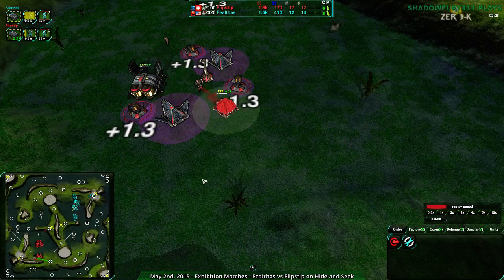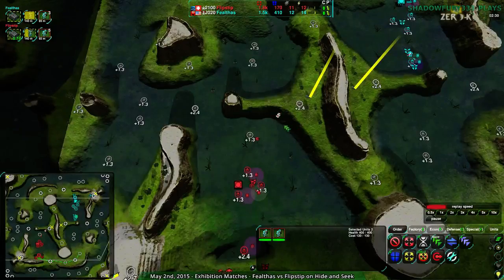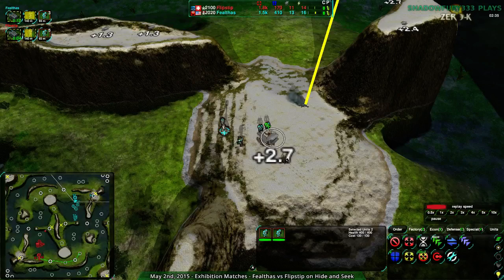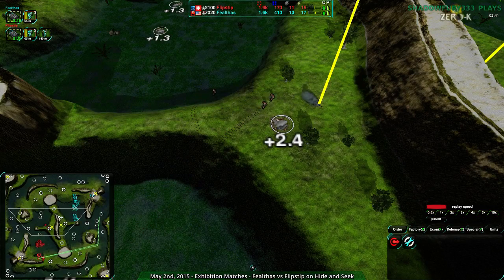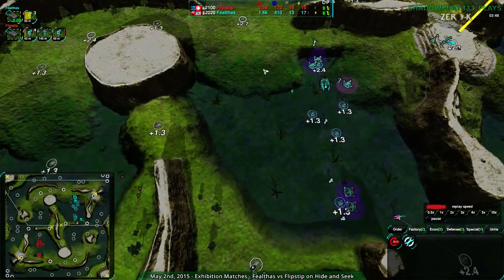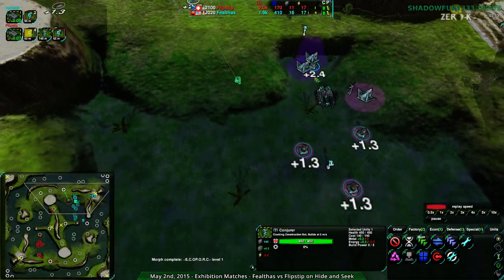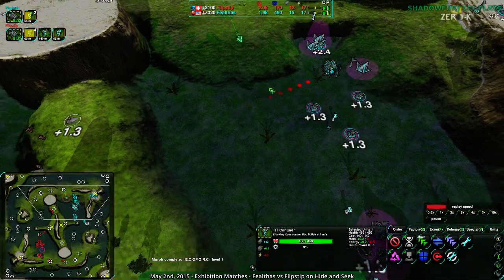Flipstep might have enough glaives — yeah, they have about three, so they could mess with it if they chose. They wouldn't really do much though — they might kill the glaives but they wouldn't kill the Metal Extractor before the Lotus killed them. Flipstep isn't aware of this; they're going in to see what they can take. If they go around the side and play this right, they could stop the conjurer completely, get rid of the Defender, then go around the back to deal with the Metal Extractor, possibly the Factory too. It really depends on the timing.